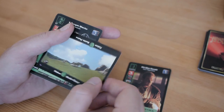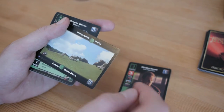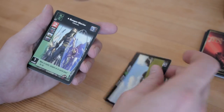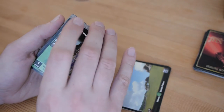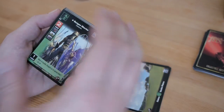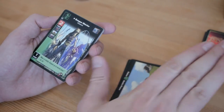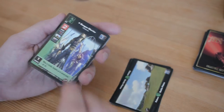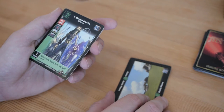The game takes place on three planets and you can decide in which order. Even if you're playing with decks focused on Naboo, you still have to visit the other planets, which is a bit of a problem because you don't have any cards that interact with those other locations. So especially with the starter set it feels incomplete — you're motivated to get the other starters or at least some boosters.